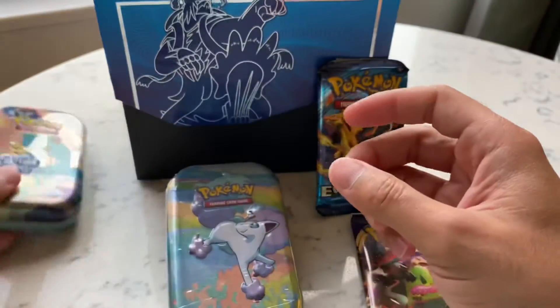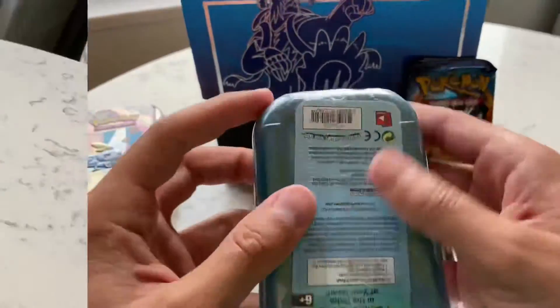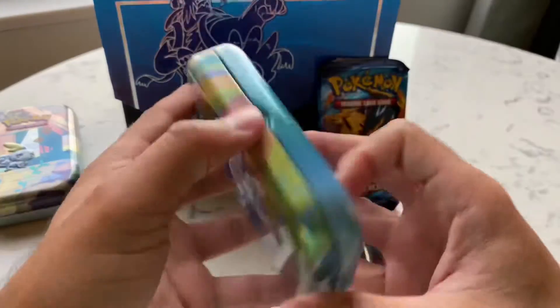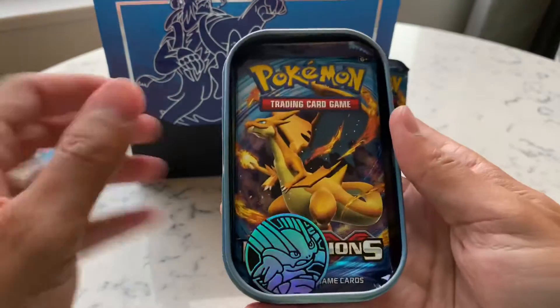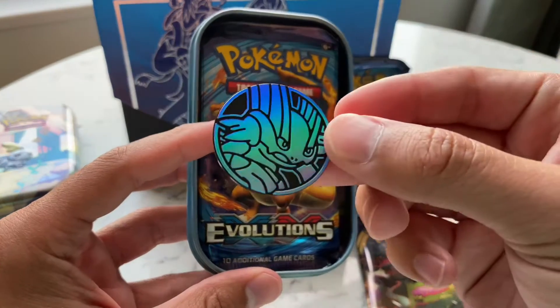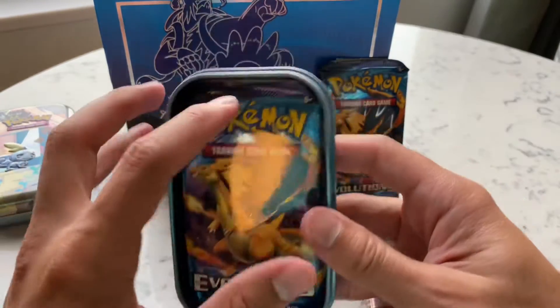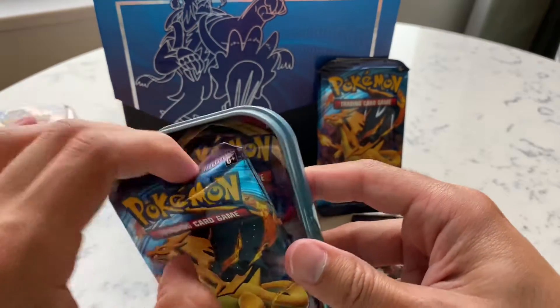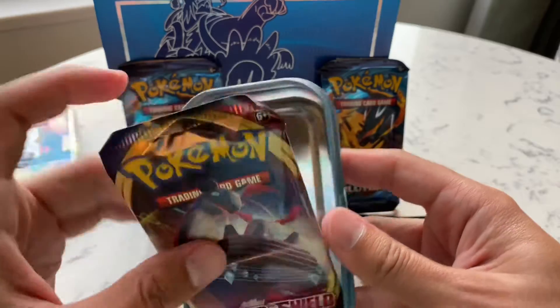Pretty sweet. I've never collected all of them myself, really hard to find. Same thing for this one — two Charizard packs. It's a different coin though, Swampert — one of them, that's pretty cool. And this Sword and Shield base.